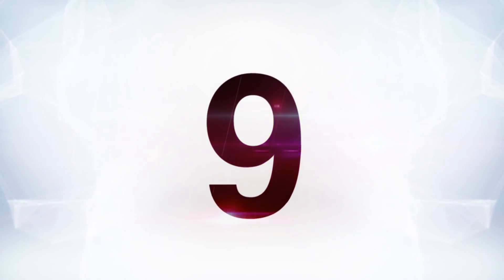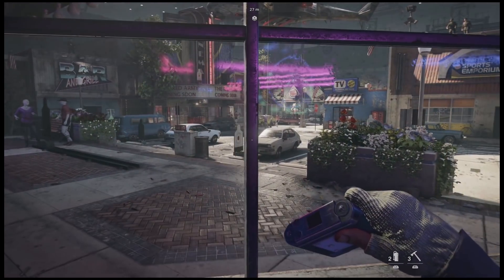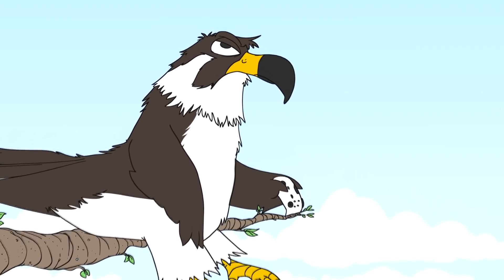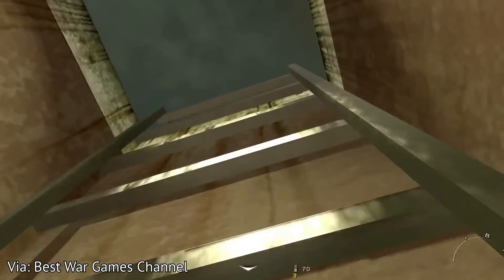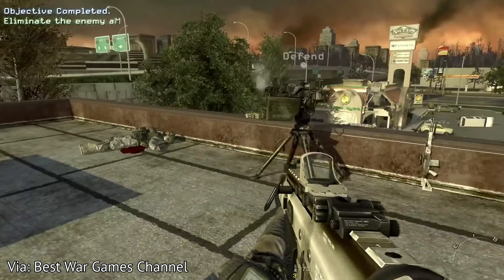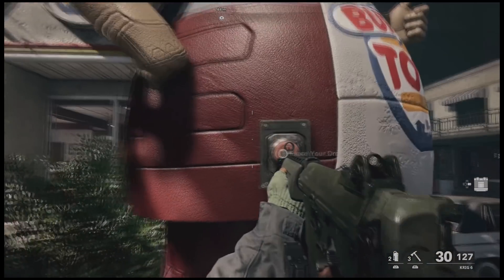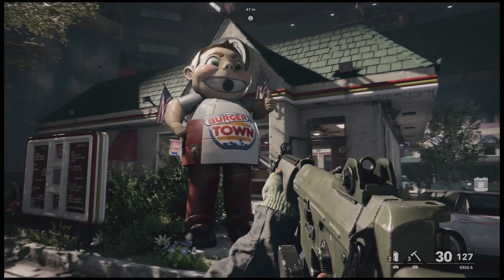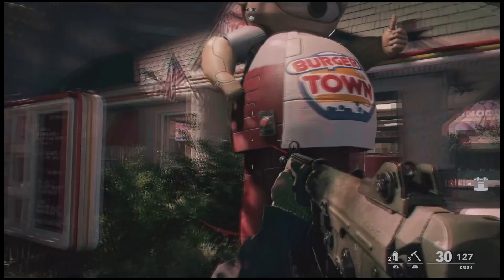At number nine is the secret grenade launcher, and this is another weird one. In the campaign mission Red Light, Green Light, you infiltrate a secret Soviet facility where they're conducting fire drills in a simulated American town. The presence of the Burger Town restaurant won't be lost on anyone — the section in Modern Warfare 2 where you fight off a Russian invasion on the roof of a Burger Town is one of the most memorable moments from that game. Near the drive-thru, you can find the Burger Town boy, and he's got a button on him. Press it and he'll make snide comments about how fat Americans are.